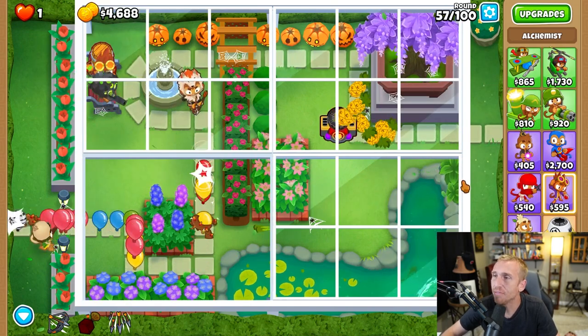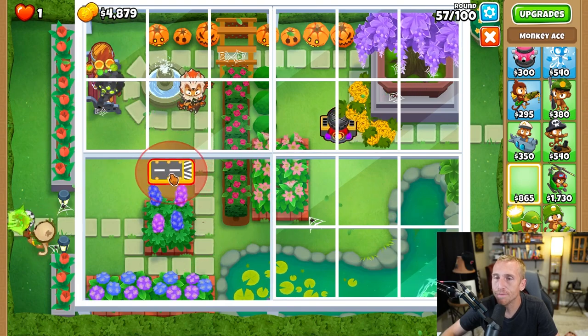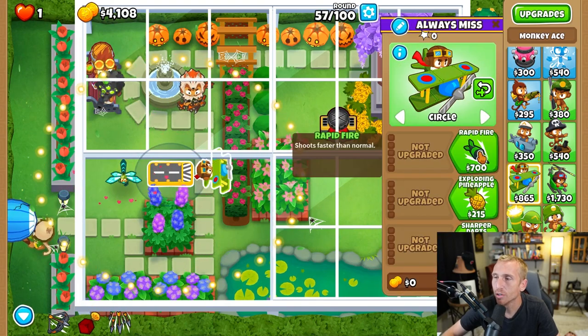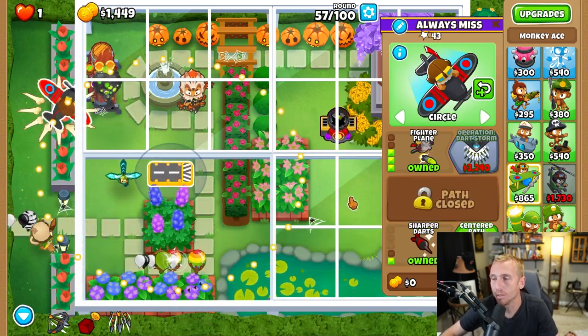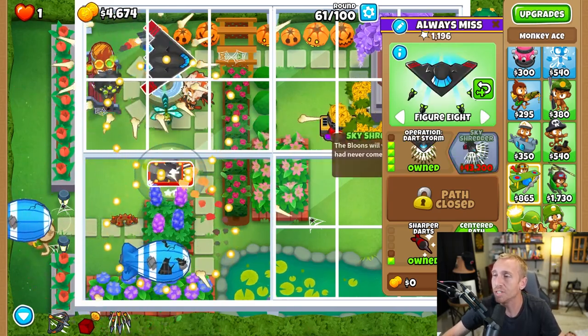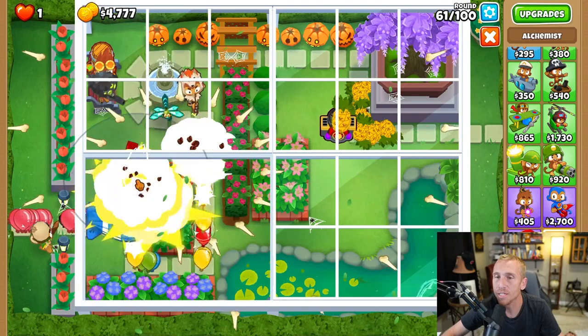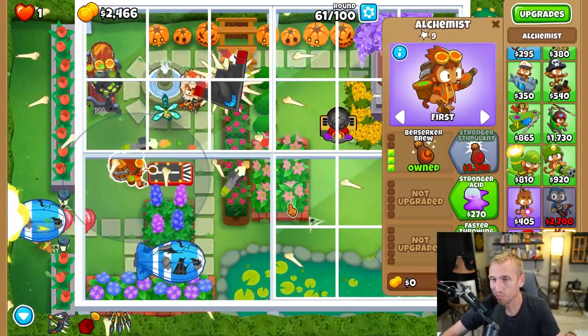Once this bottom left half is open on round 57, we're going to be taking a plane and placing it all the way to the far right, as high up as you can go, grabbing Rapid Fire, Lots More Darts, Fighter Plane, and Sharper Darts — but don't get Centered Path. Change the targeting to Figure Eight. On 61, grab Operation Dart Storm and then take an alchemist, place it next to your plane, grabbing Larger Potions, Acidic Mixture Dip, and Berserker Brew.